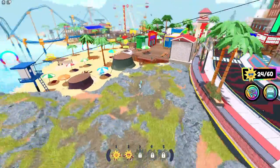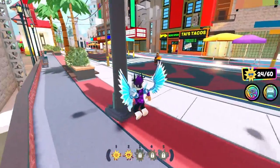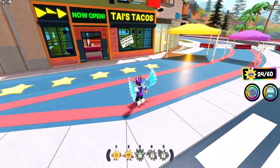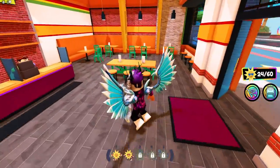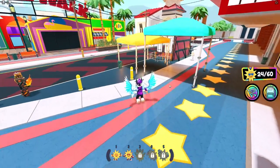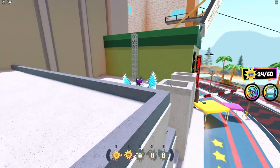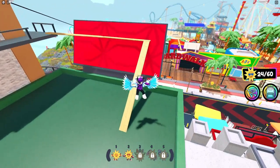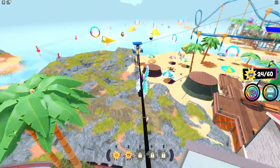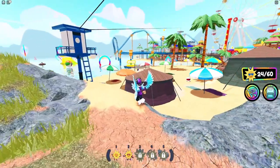That didn't go as planned — we ended up all the way down here. That's not ideal. We're going to try this again and see if there are any sunshines inside this building. It doesn't look like there are, but at least it was worth checking. Moving on — hopefully this time we can ride the zipline without it breaking. For some reason it just got stuck over there, which is really annoying.